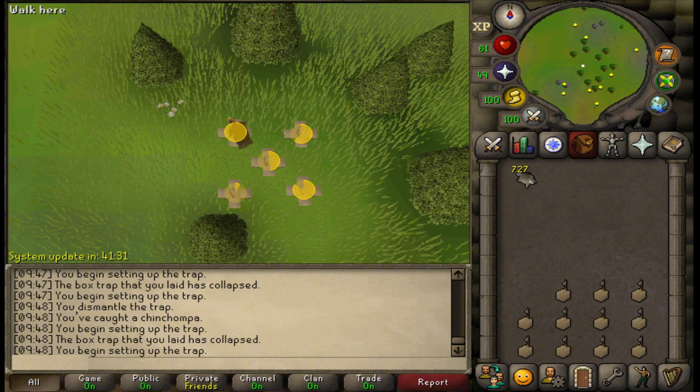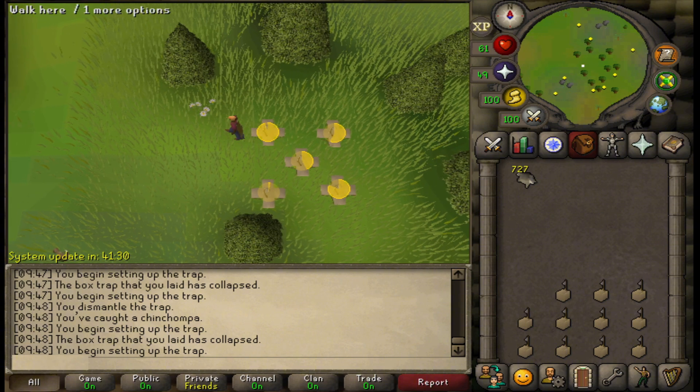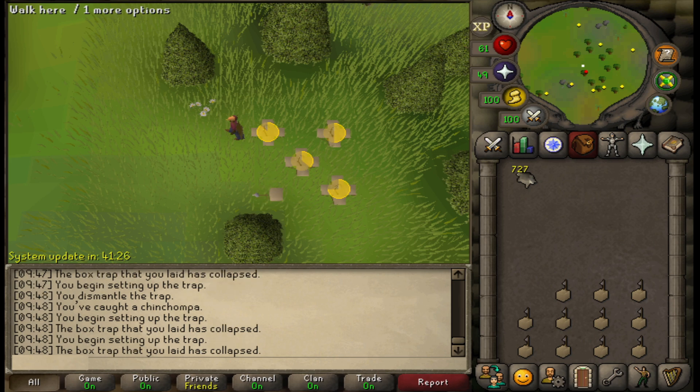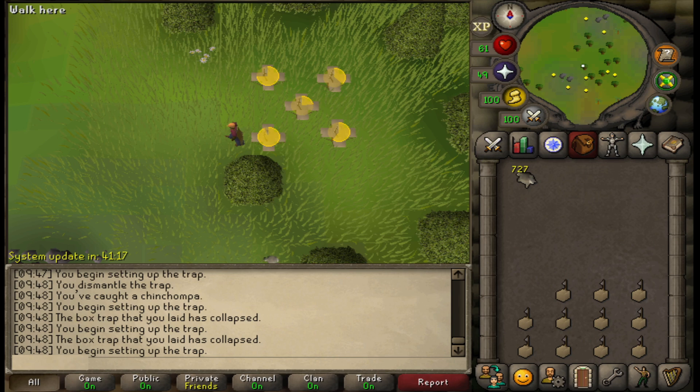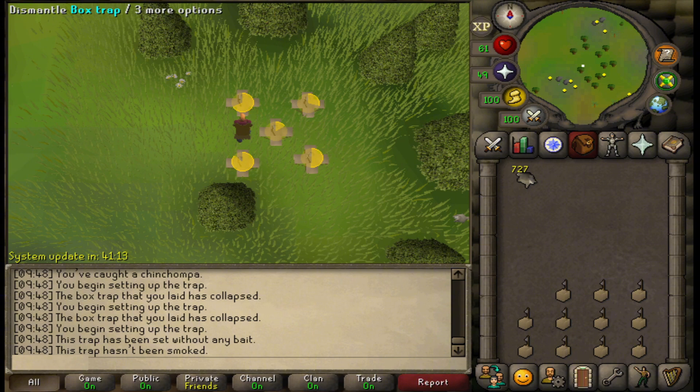We haven't released the script yet because it has some small inconsistencies. First, we need to make it a little bit faster — it AFKs for one or two seconds more than it should. Second, we need to add an option to loot the boxes before going into a break, otherwise the bot will lose them and you'll have to keep banking for more.